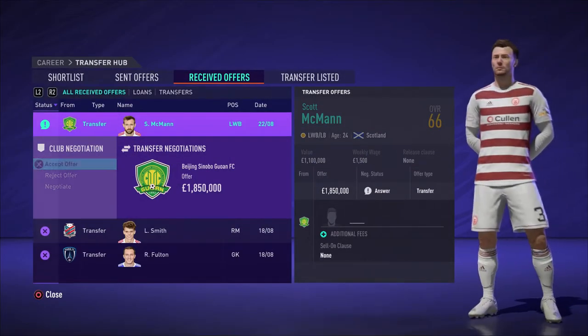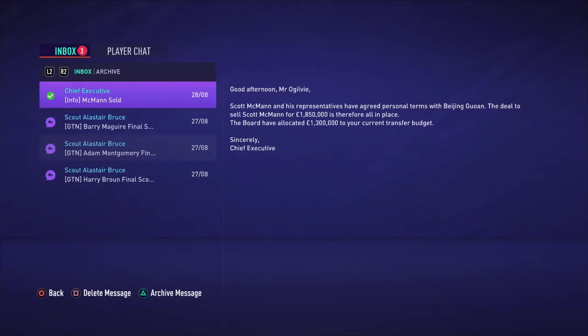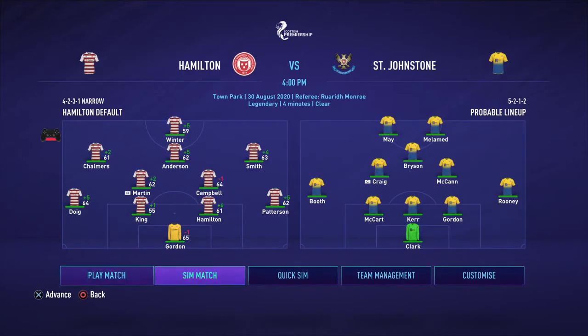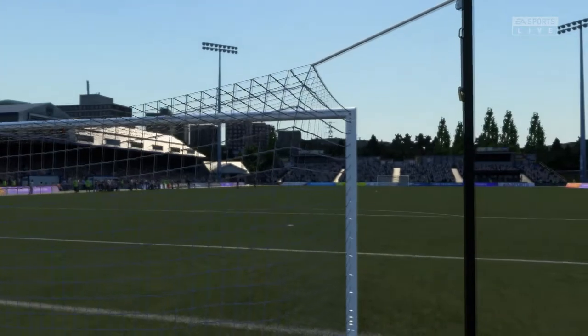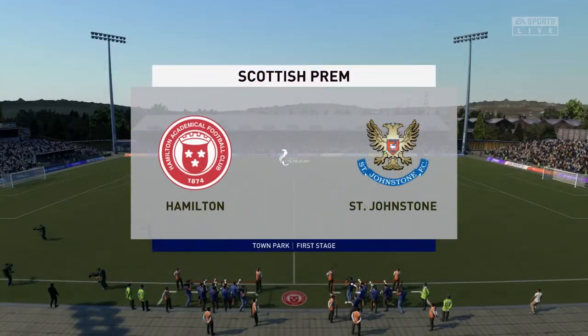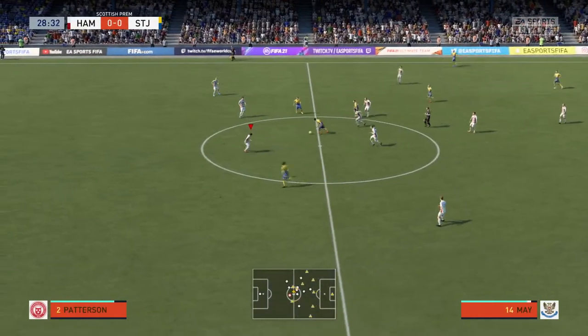As I had no money, we managed to get an offer in for Scott McMahon, who I believe is a left wing-back. We're not going to be using him, so I thought we may as well cash in - we got 1.3 million for him. Moving into the next match against St Johnston - they were second on my list for teams I'd want to use. This was going to be a good tester for us. I think they're the second worst rated team in the league.